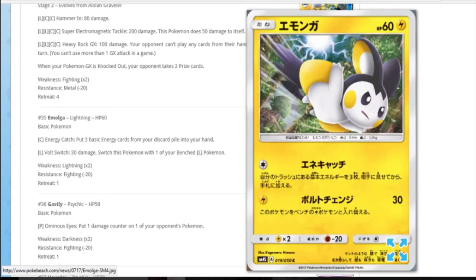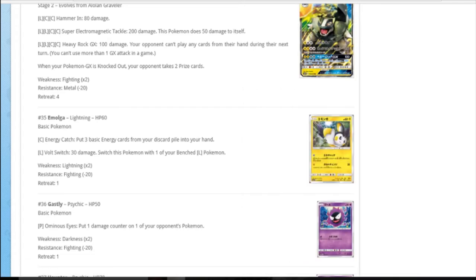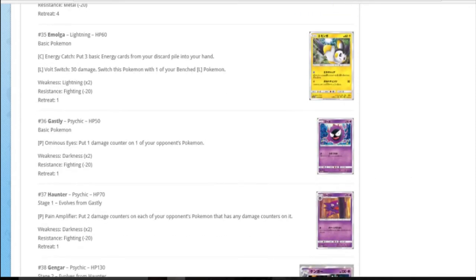Emolga: colourless - put three basic energy from discard to your hand. And 30 for one, switch with a lightning Pokemon, so it has to be a lightning Pokemon you switch to. It's a nice energy catch, but I don't see it being useful ever. Could be cool as a one-off in Magnezone if Magnezone becomes good, but no.